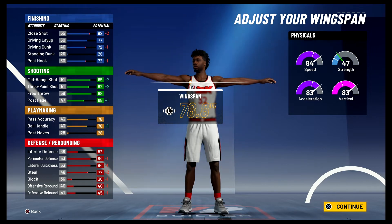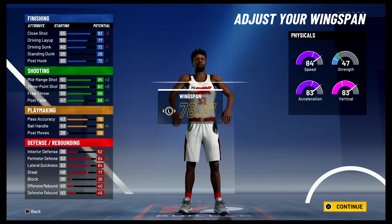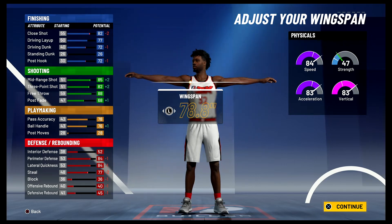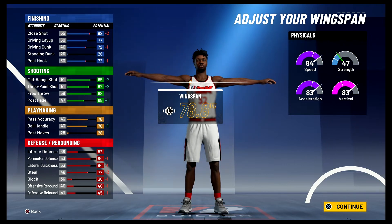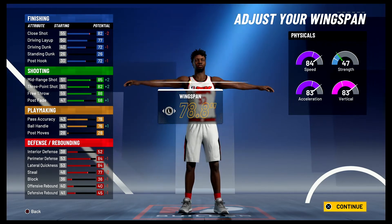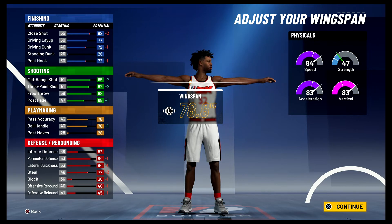At 99 overall, you're going to have a close shot of 86, an 81 driving layup, a 76 driving dunk, and a 76 post hook. For your shooting stats, you're going to have an 89 mid-range shot, an 86 three-point shot, a 92 free throw, and a 72 post fade. For your playmaking, you're going to have an 82 pass accuracy and an 80 ball handle, so you do get the pro dribble moves.